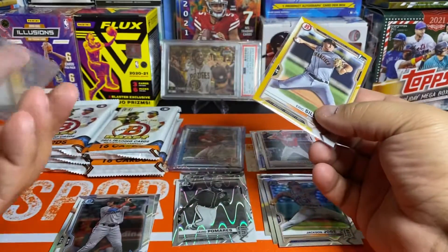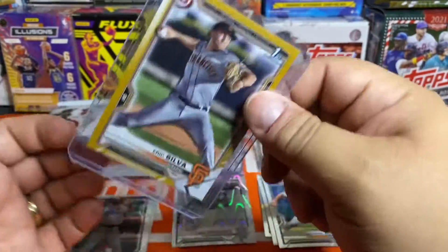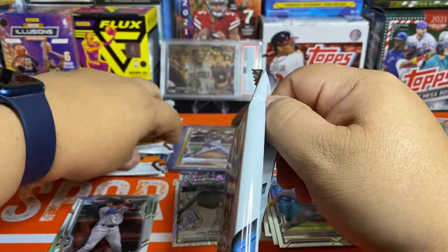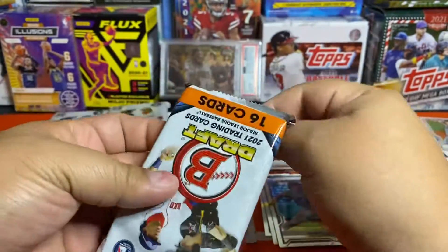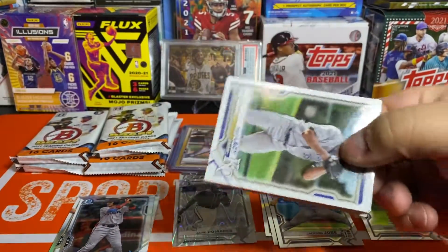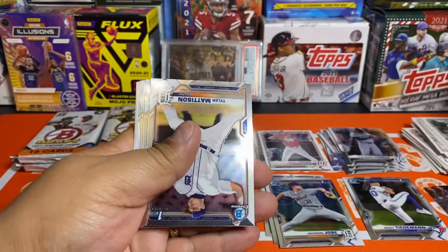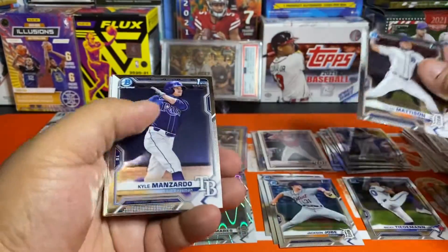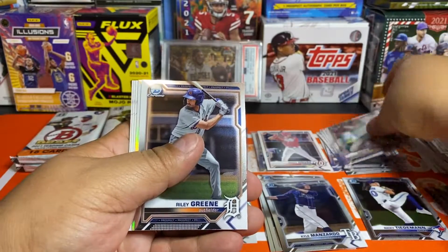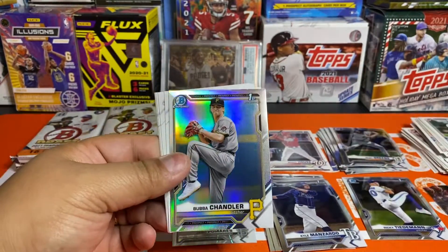Okay, three out of four packs opened have had a parallel — I don't know what's going on with this box. I had not gotten two paper parallels in any of the other three boxes. Looks like nothing here in this pack though. Madison first, Manzardo first.